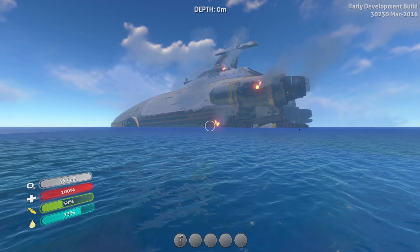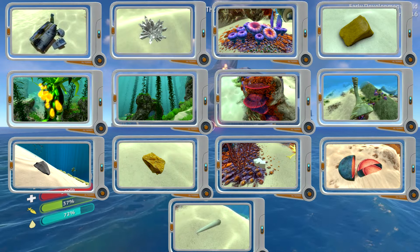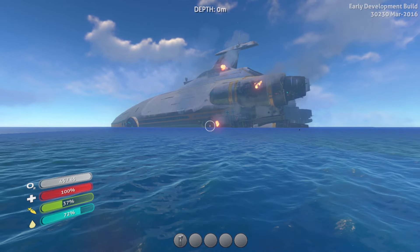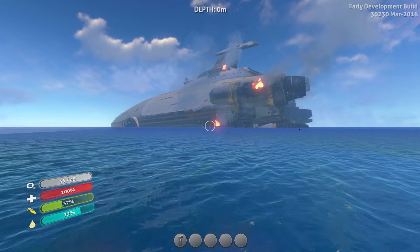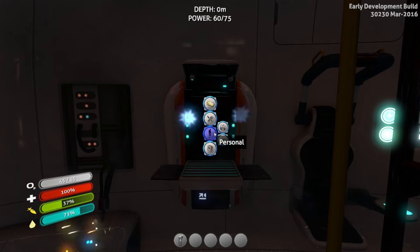Now some things have changed in Subnautica, so if you're looking for a specific item, you can click on the images on the screen — they will lead you to the part of the video where that specific item is located. For the rest of you, beginning players, I recommend that you just keep watching.